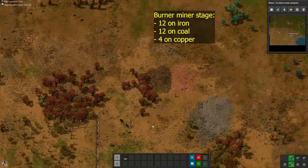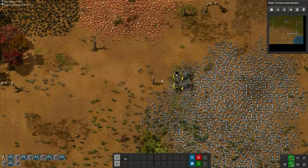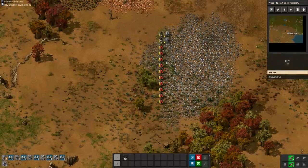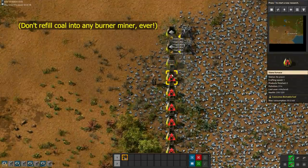Our goal is to expand to 12 burner miners on iron, 12 burner miners on coal, and 4 burner miners on copper. Craft miners one by one so you don't need to wait on a bunch of intermediates to complete. Again, 6 coal per furnace and 12 coal per miner, and refills are not included in the price.